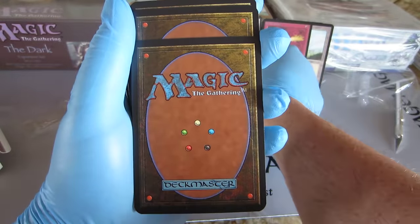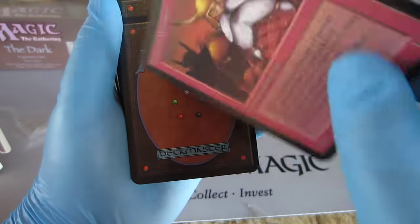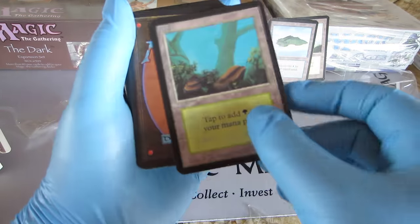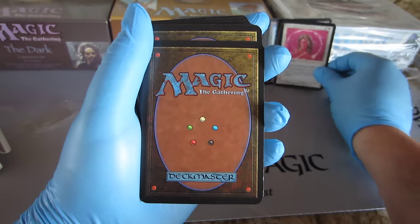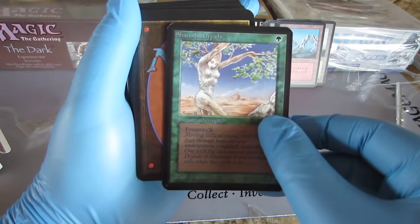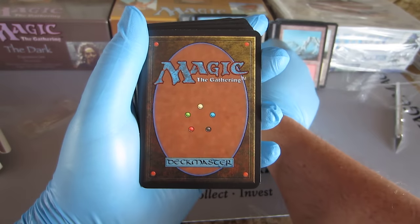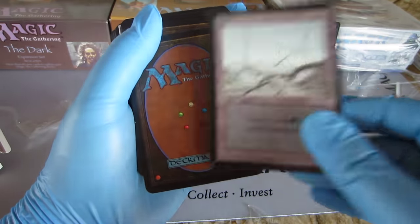Regeneration. Healing Salve. Dwarven Demolition Team. A Falling Island. Forest. Oooh, Cimerian Red. Mountain. Merfolk of the Pearl Trident — everybody's going to be writing that one in, pretty sure. Shenandoan Dryads. Invisibility. Another Forest. Another Swamp — well actually that's the first Swamp.